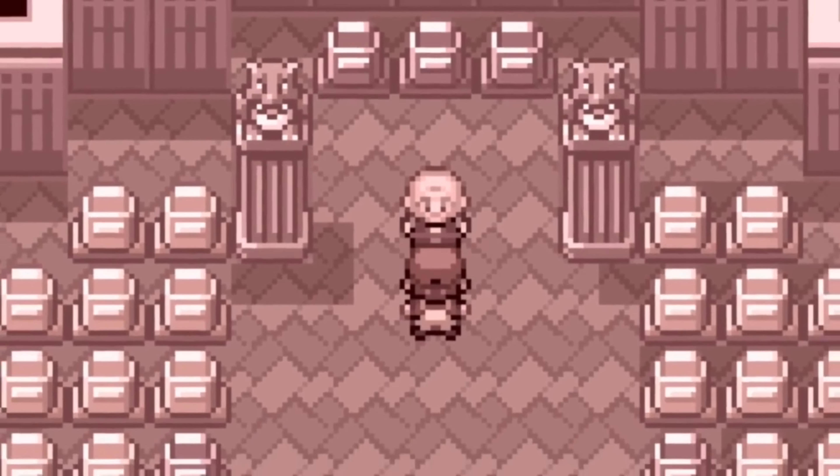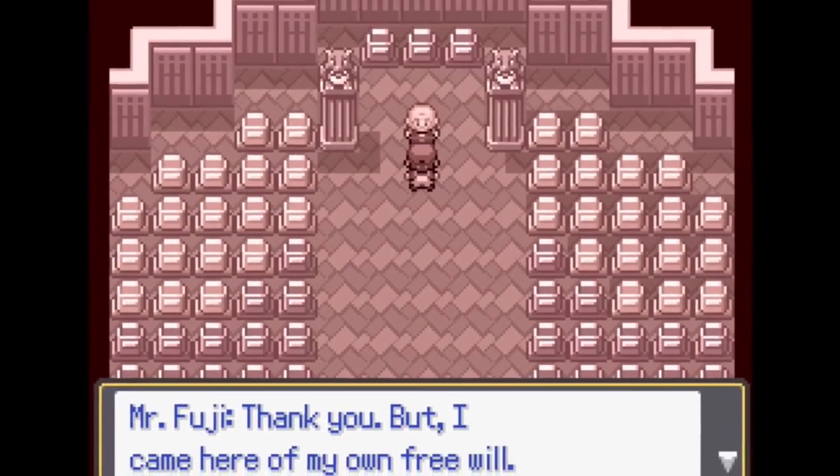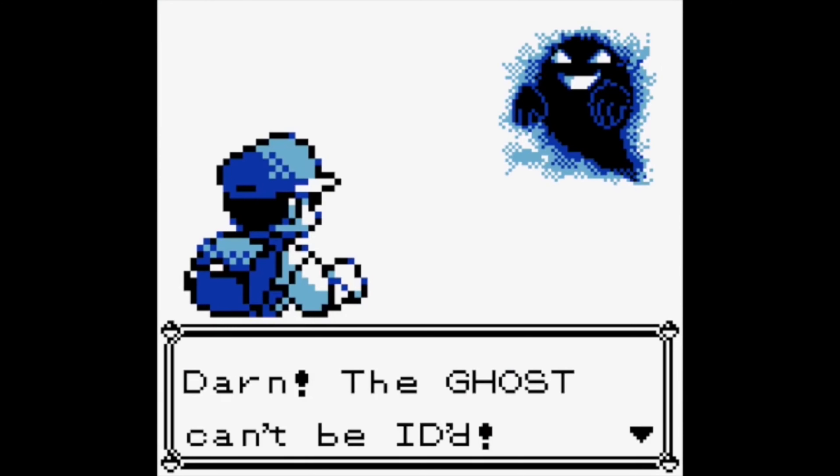A local man named Mr. Fuji took it upon himself to try and stop them, and he ends up being taken hostage by Team Rocket. It's up to you, as the protagonist, to save him. But every time you encounter a Pokemon, it shows up as an unidentifiable ghost.